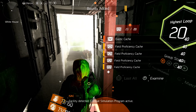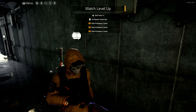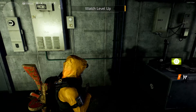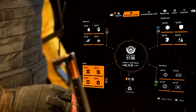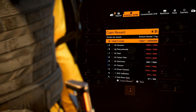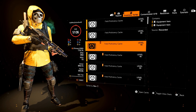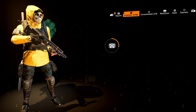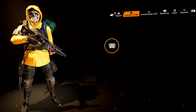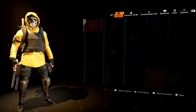I did get an exotic cache for killing the Nemesis. I received eight apparel cache keys and I'm now Shade level 5106. I went up 31 levels from 20 loops. That gave me 20 caches right here plus all the other caches on the ground and the exotic cache for killing the Nemesis.